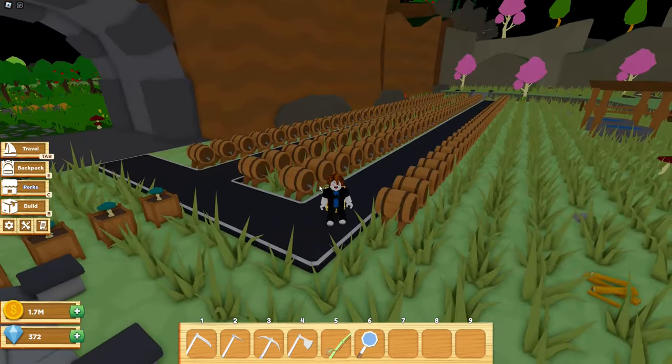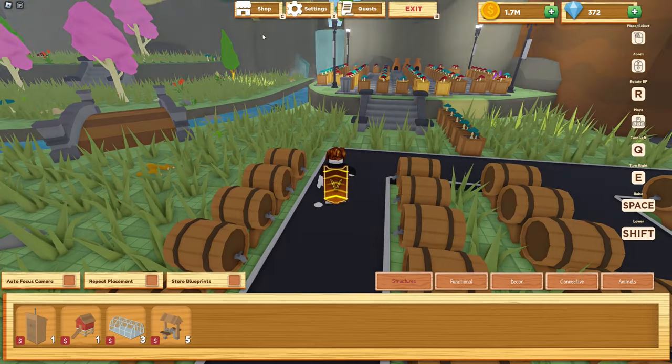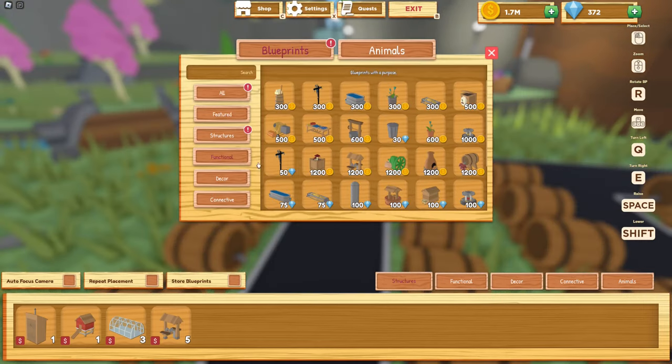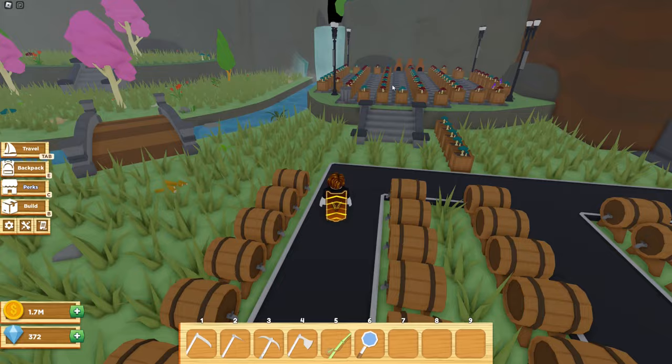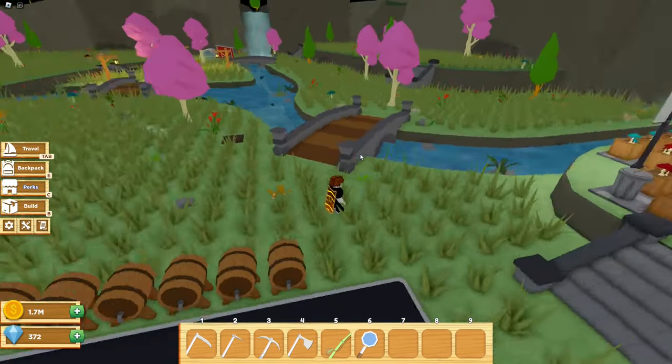These barrels — you can unlock them with a foraging level of 7, I think. To unlock them, go to functional and they cost 1,200 coins. If they're locked for you, click it and it should tell you what level is required. I believe it's level 7 in foraging. We'll use them in a minute.